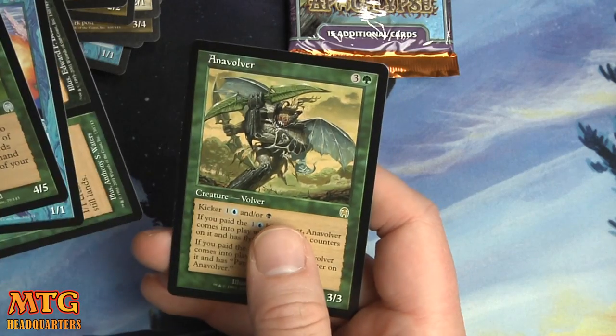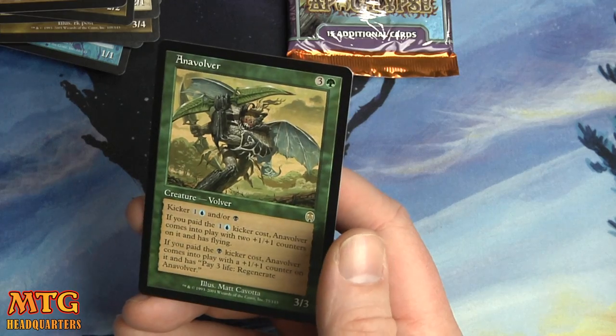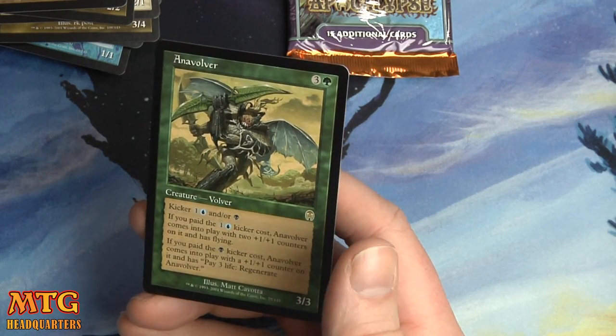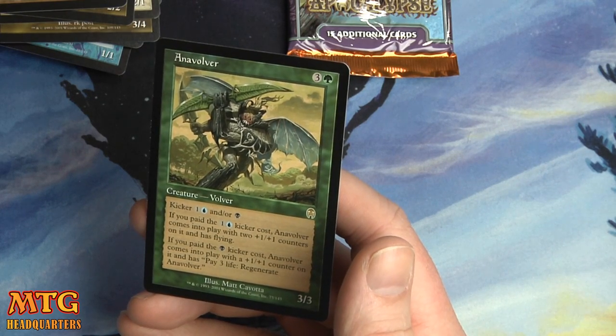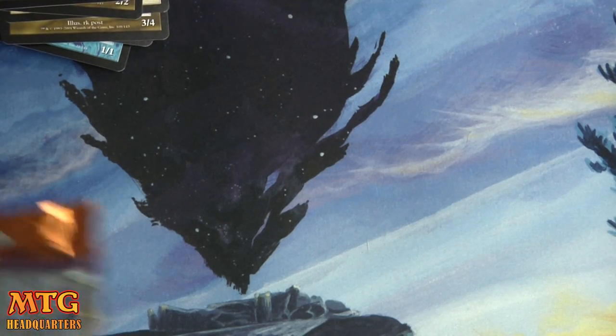Kabu Howler, Vedalken Mystic, Life and Death, and an Anavolver — three and a green for a 3/3 with kicker. These volver cycles are a lot of tech: pay one and a blue, it comes into play with two +1/+1 counters and flying. Pay black, it has a +1/+1 counter and also pay three life to regenerate. Very versatile.